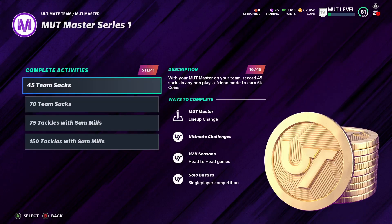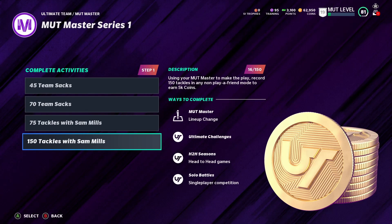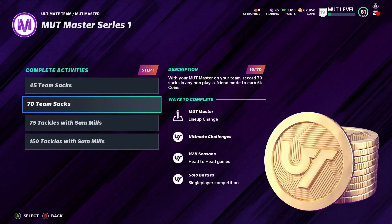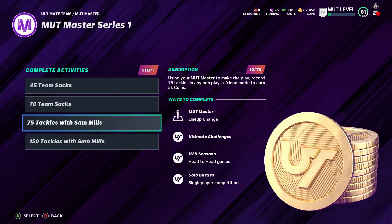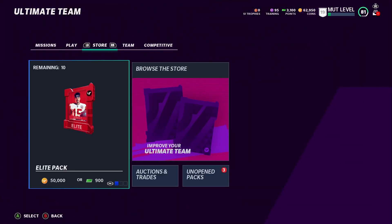This is what the Mud Master himself is doing - just with the Mud Master himself. We got 16 out of 45 for the team stack, and all 16 were with Sam Mills. I'm going to show you how right now. 16 out of 150 - but the ones up here I think you can do with the team. Sacks with the team, but these have to be specifically with Sam Mills. Our goal is to keep getting them with Sam Mills as much as we can.